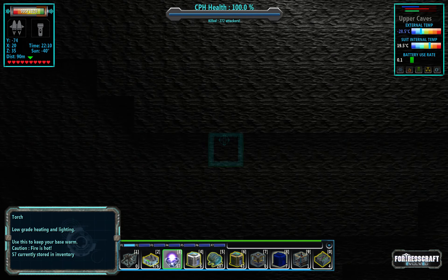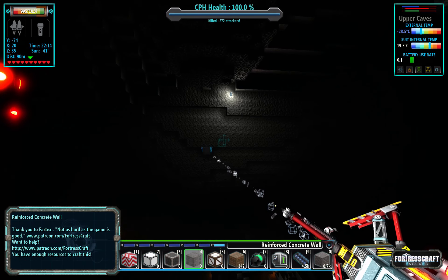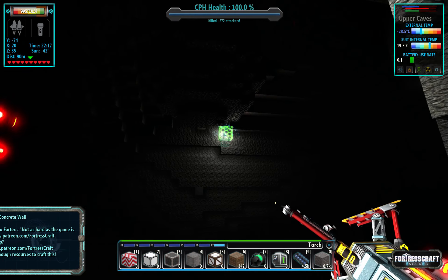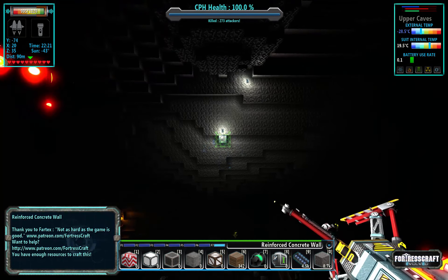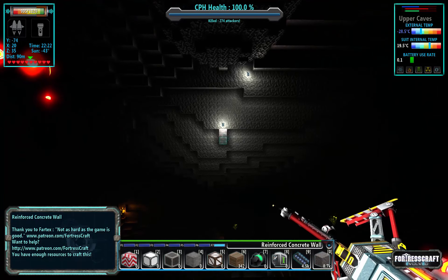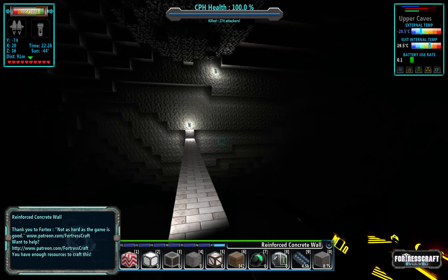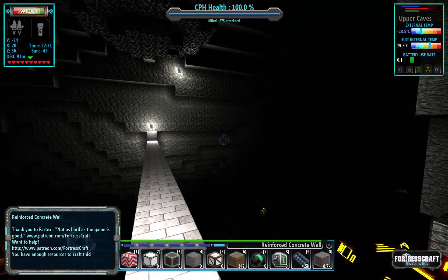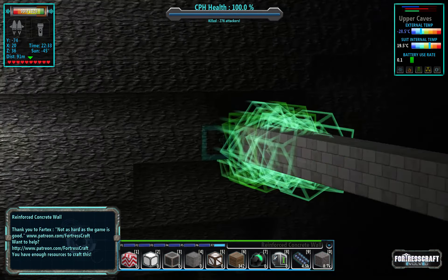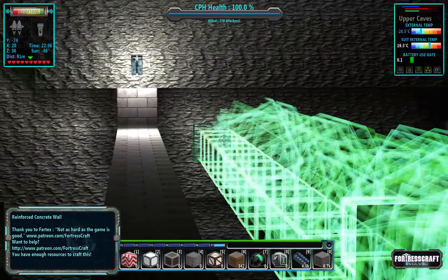Right down here could be a floor. Let's mark that and put this here. I want a floor that's two thick. So let's see, we're going to go out a ways, and I'll finalize this design.